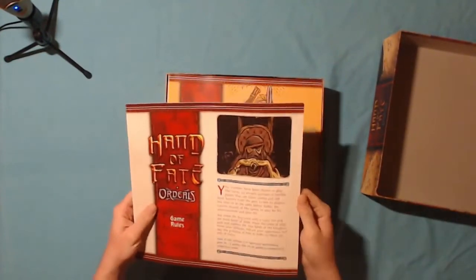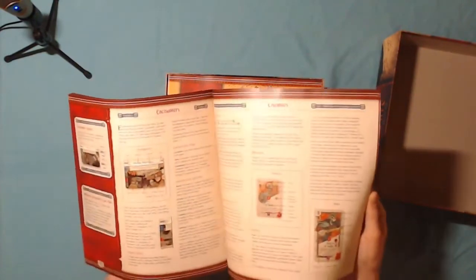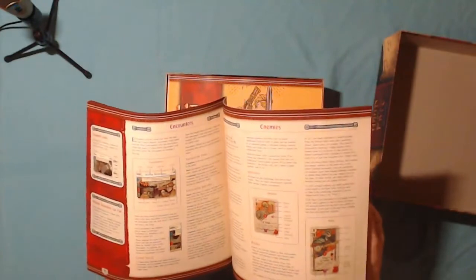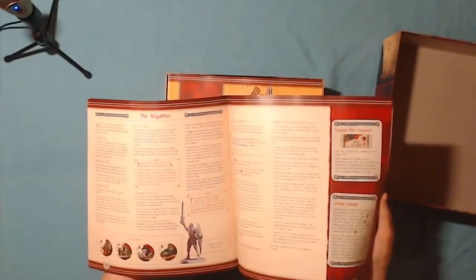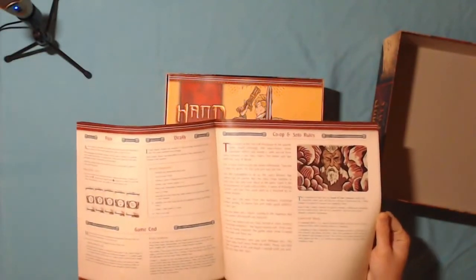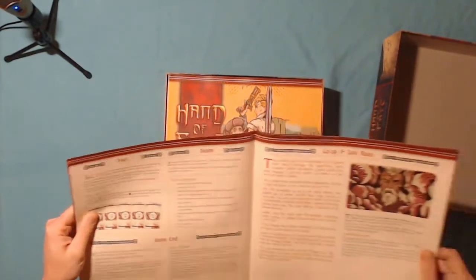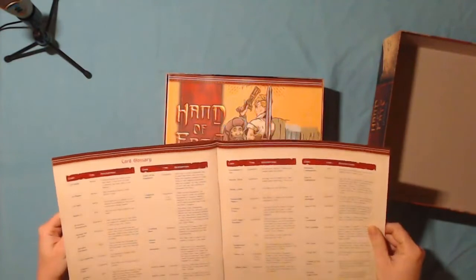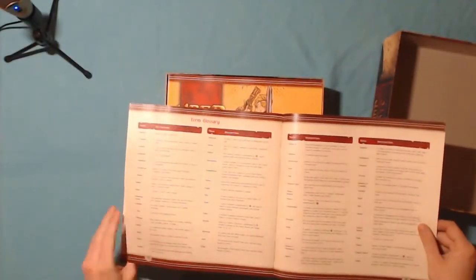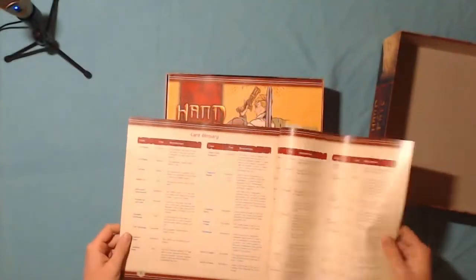Rulebook — quite a few pages in this thing. Encounters, enemies, the royalties, combat — that'll be the important bit. Death, death, death and pain — that's what you want to see in a rulebook. There's a nice big glossary at the back there, and a reference guide at the back as well — that's always handy. Yeah, all sorts of stuff going on in this game by the looks of it.